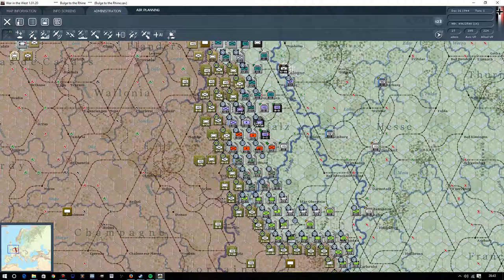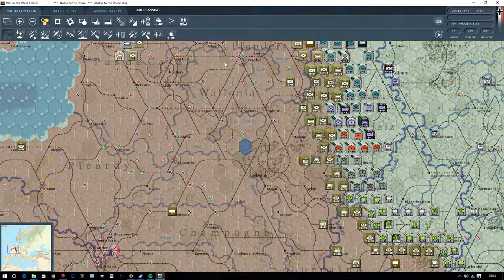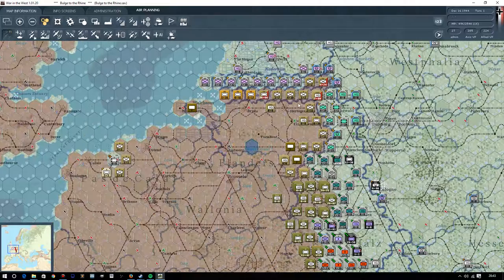So we start with Axis Turn 1, which is fantastic. Antwerp is our ultimate goal — not far from our lines, only about 70 miles, approximately. But our defences are something to behold.